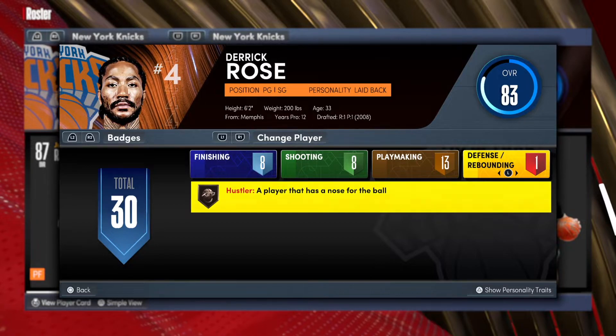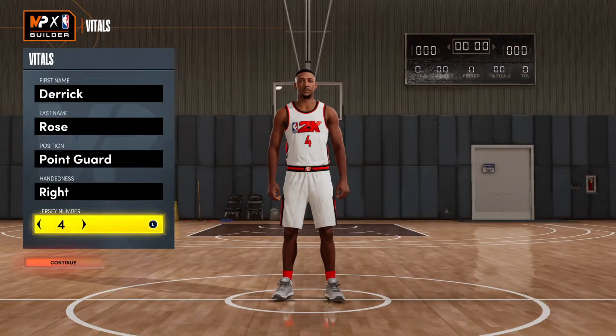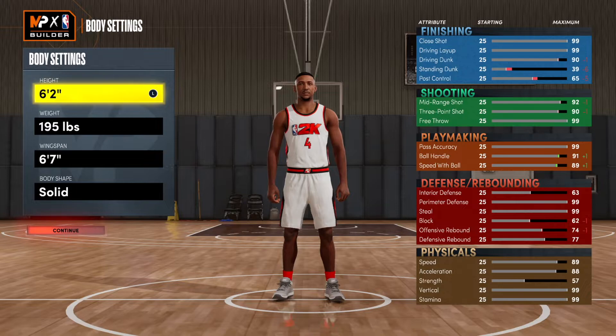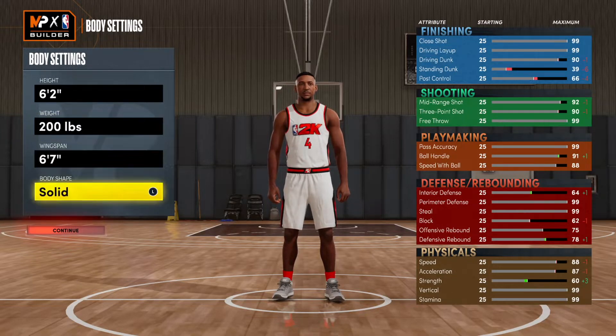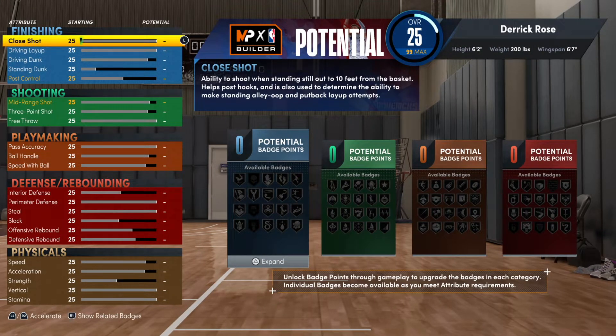Let's go to the MyPlayer builder and create Derrick Rose. He's a point guard, right-handed, jersey number four. Listed at six-two and weighs 200 pounds. I'm not going to touch the wingspan or anything, I'm just going to continue. For those keeping up with my builds, I like to put the exact attributes in for each category. If there's anything left over that didn't go to 99, I'll put it towards other things so the build can be more dominant.